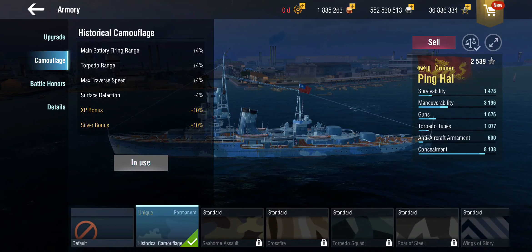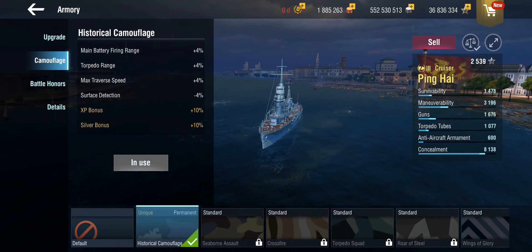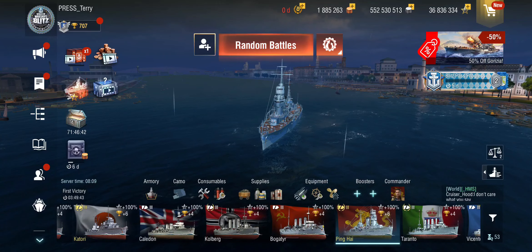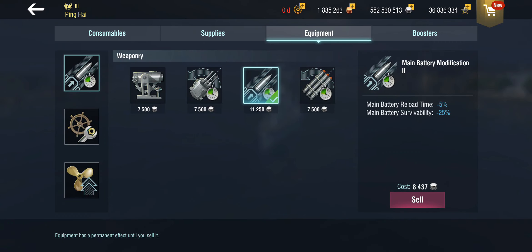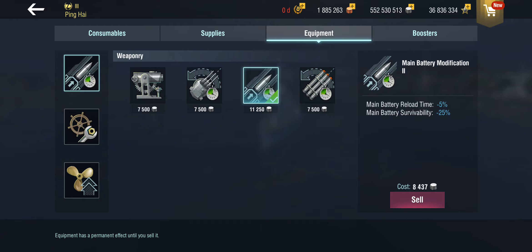She does get access to historical camouflage, because this is a premium ship. For a relatively small amount of gold — I think it's around 300 or so — you get access to the historical camouflage, which we are obviously putting in here. This gives us range on the main battery, range on the torpedoes — and the torpedo range at 7.8km is for tier 3 very, very good — max traverse, and better surface detection, making for a very sneaky ship. One logical equipment choice is the main battery mod 1 given that these Japanese turrets don't turn particularly well, but she has an extra turret so I've actually gone with mod 2 for a slightly faster reload.